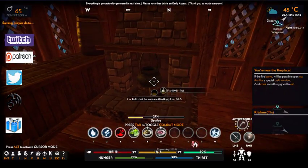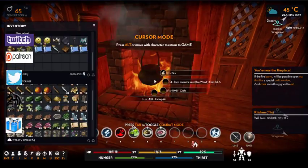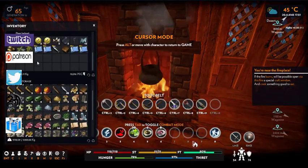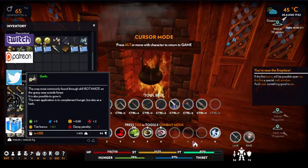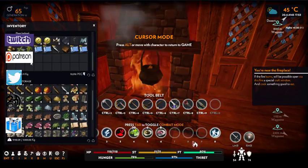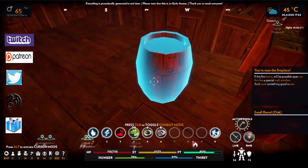You're going to press E to set the fire, and press I to open your inventory. The herb you're going to want to use is garlic — this gives you a bog standard plus two. If you have anything in your inventory that is not garlic, get rid of it.